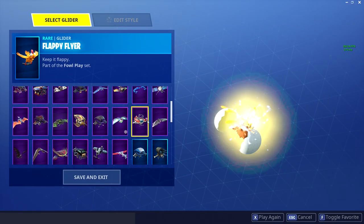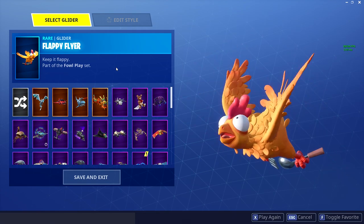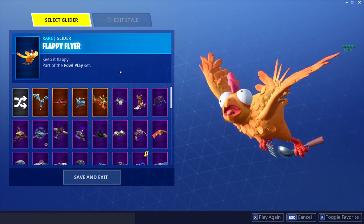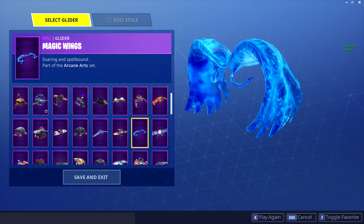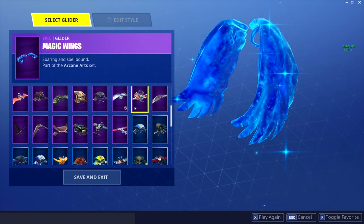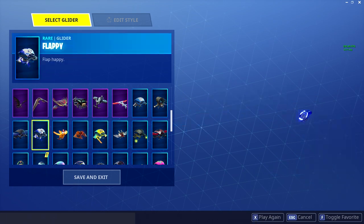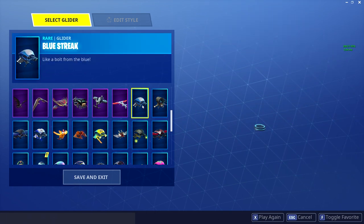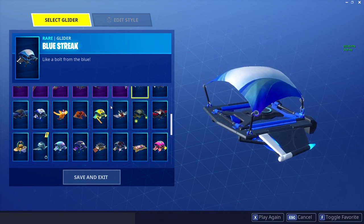After that we have our gliders. I'm not exactly sure on most glider prices — when I was looking at stuff, many people didn't care much about gliders, it wasn't a big factor. This is by far one of the coolest though — Magic Wings is sick, I want to put that back on. I'm scrolling through to see if anything stands out as very rare. Flappy and Blue Streak went with the PlayStation stuff, so those might be a little more exclusive.